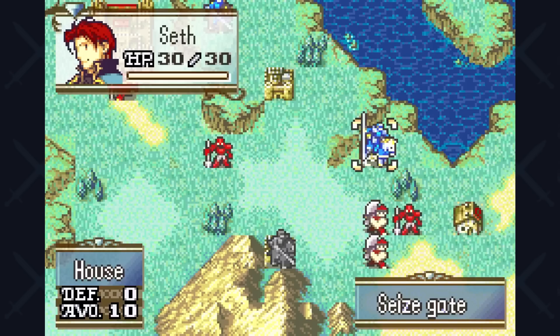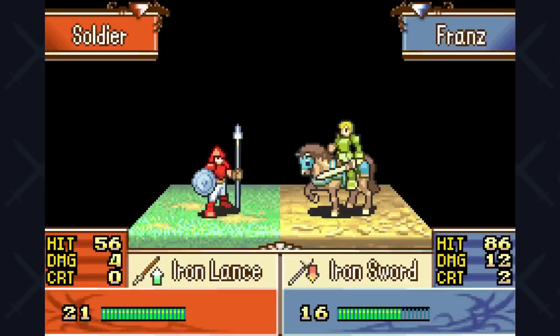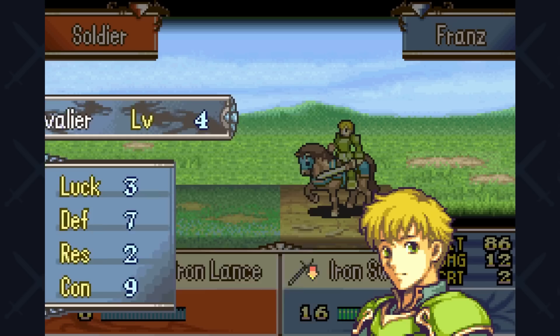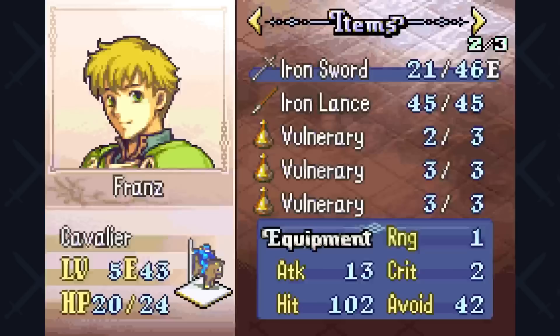With that being said, it's important to mention that Franz is probably one of the most beloved cavaliers in the game, and generally considered the best one right after Seth. I would even go as far as dubbing him as Seth Light. The reason Franz is considered such a good character is that a well-balanced character like Franz is always a super reliable unit, and getting him very early on in the game allows him a lot of space to grow.